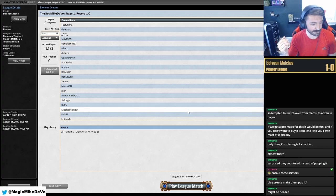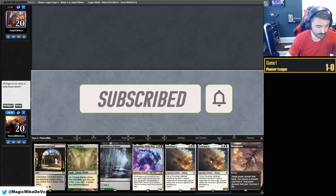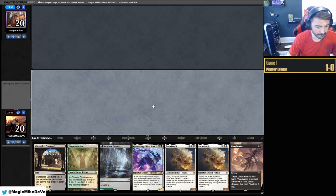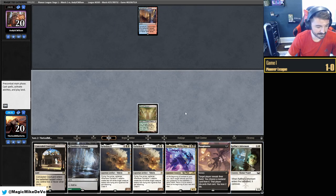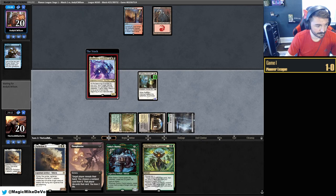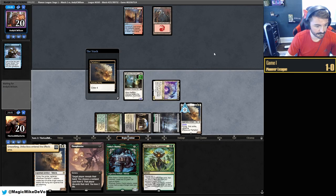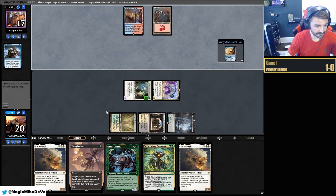Match two, we're on the play. We'll keep this hand: turn one Thoughtseize ourselves, or turn two Thoughtseize ourselves, turn three Grease Fang. We'll wait till turn two to keep them in the dark. Turn one tap, turn two Courtyard, Thoughtseize ourselves — it'd be awesome if we drew an Informant. We drew the Informant too — that's sick. Centurion — all right. If they have no interaction we get the combo off. They don't play — Phoenix! We get back Parhelion through Parhelion but they have Borrower. That's disgusting.